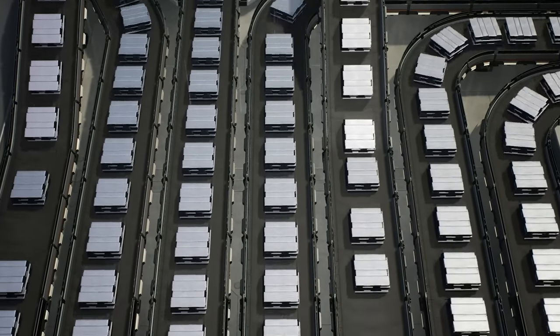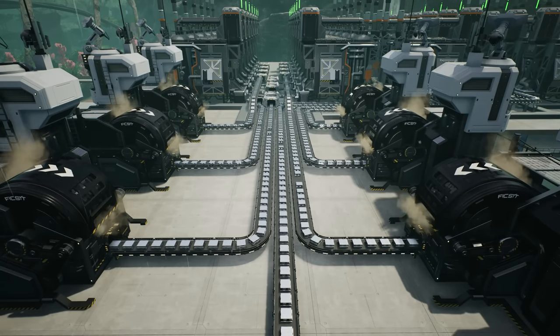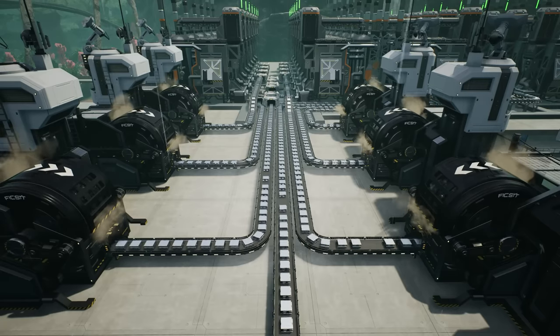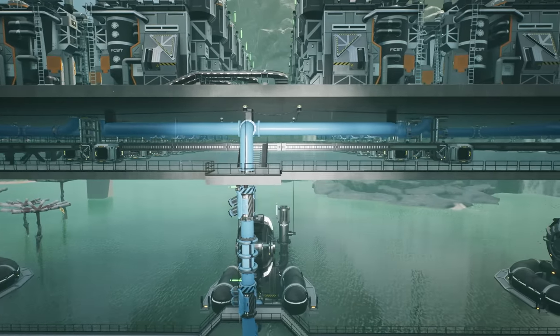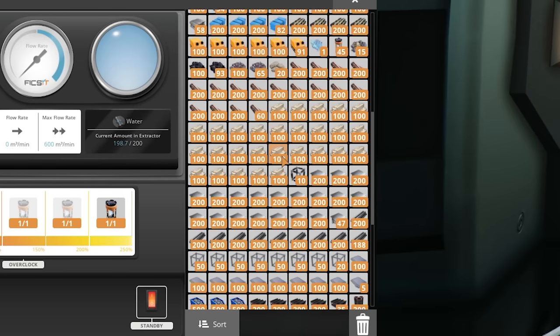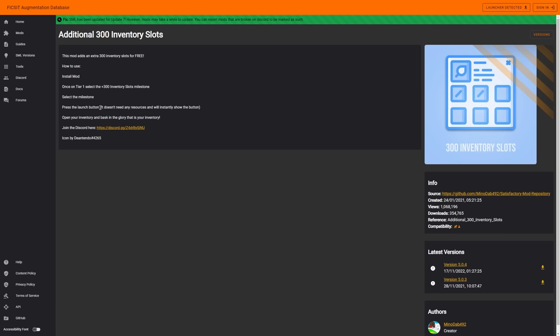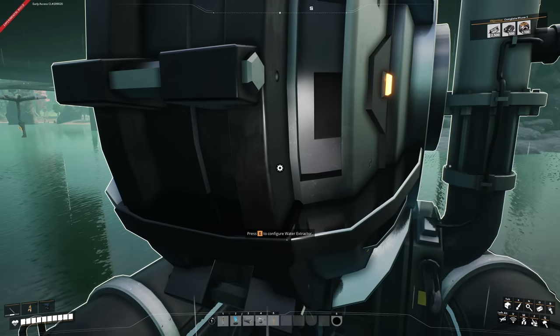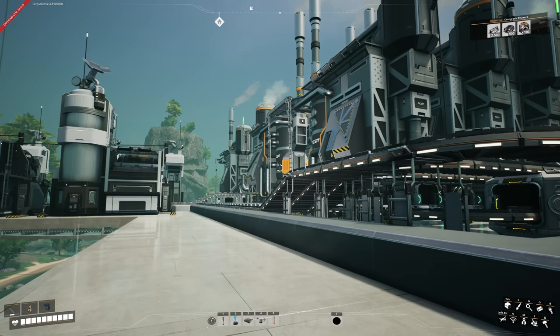I'm still stress-testing the lines and letting them do their thing, because with manifolds you need to stress-test to make sure everything is efficient. I've duplicated what we did underneath — just easy to copy. Water extractors are overclocked to 300 per minute. I also installed a mod called Inventory 300+ which gives me a much larger inventory, since I build all of this on live streams and it saves me going back and forth constantly.